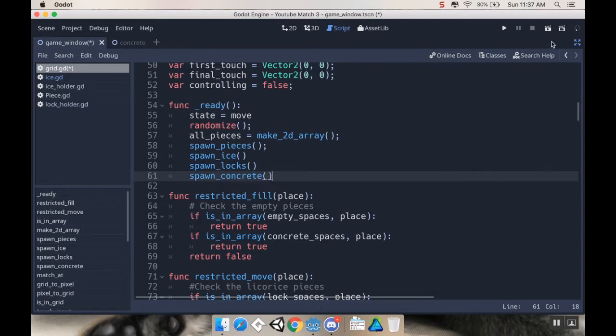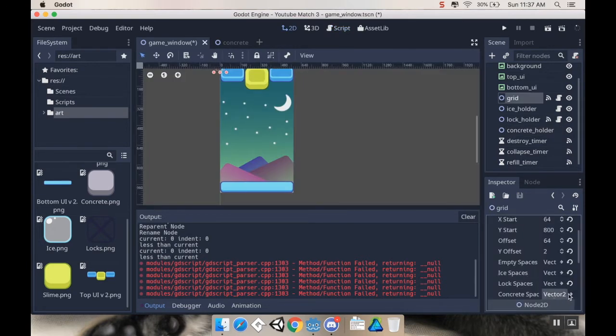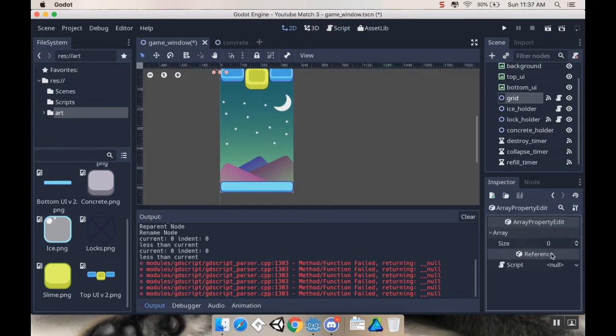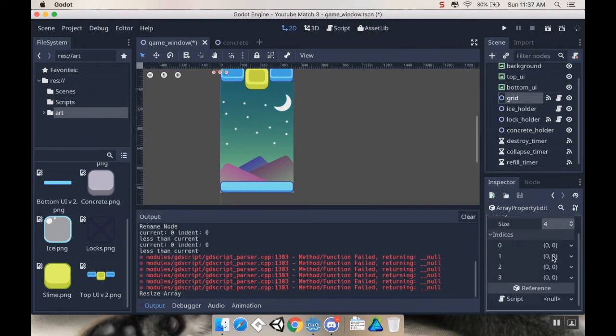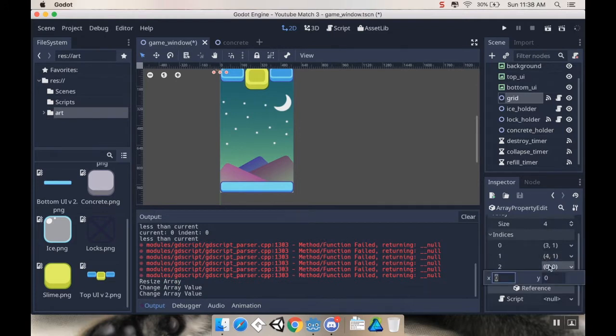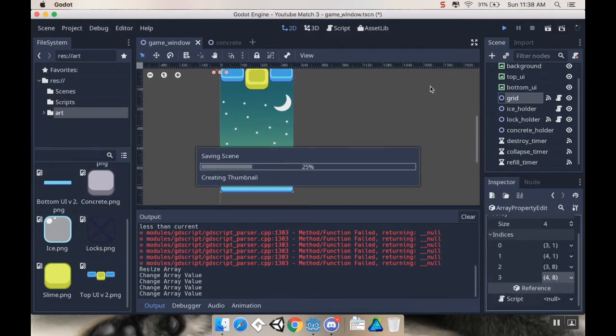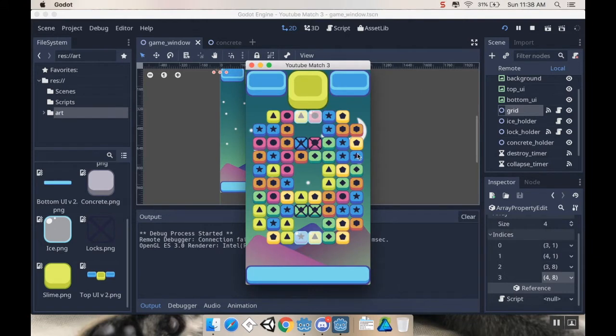Now if I go out of distraction-free mode, take a look at my grid, and scroll down to look at my concrete spaces, I'm going to add 4 of these with indices at (3,1), (4,1), (3,8), and (4,8). If I run the scene now, I won't see any concrete spaces yet, but I should see empty spaces — and there we go.